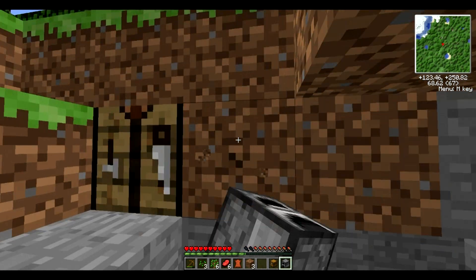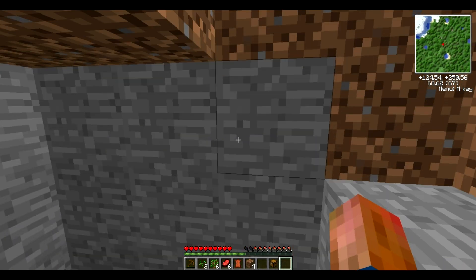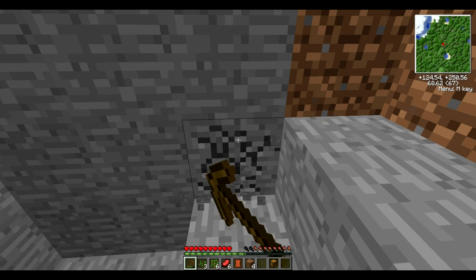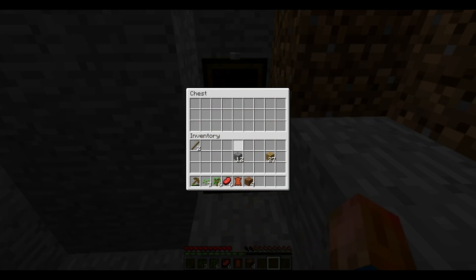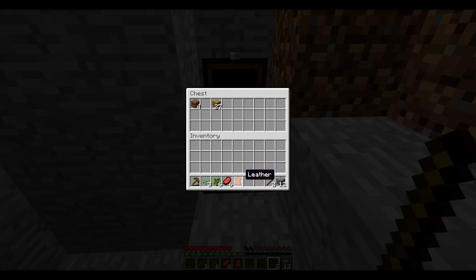We'll put the furnace in here, and this is important — you can't have a block on top of the chest, otherwise you won't be able to open it. So I'm putting this in here. I might make some stone tools. Put the leather in there and the seeds. Now we just want to go here — oh, I've got nothing to melt it with. It turns out I will need that wood.